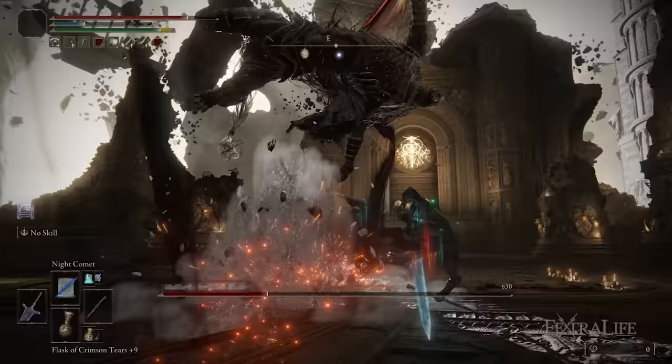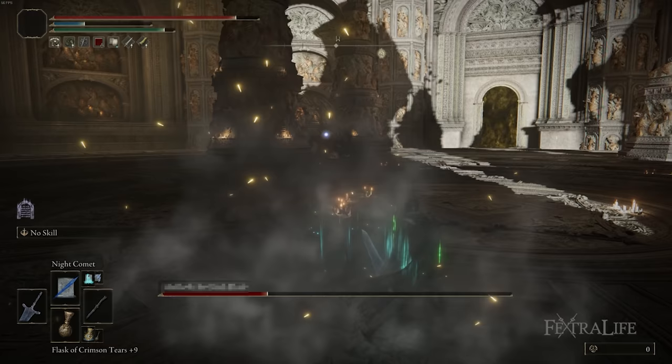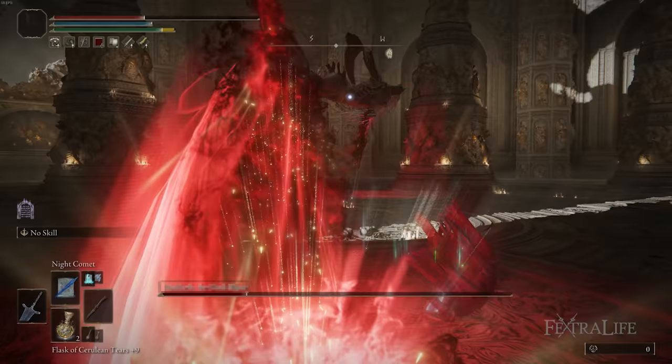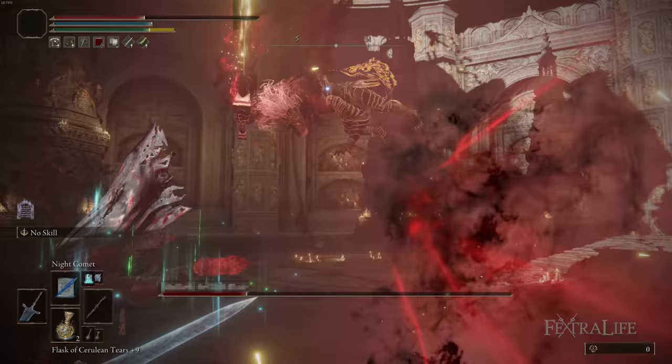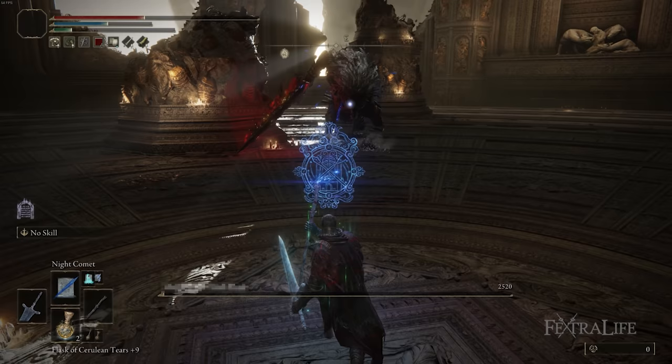Having the flexibility of doing jump attacks, regular attacks, L2s, or damage at range with Night Comet or Night Shard gives you a lot of options to handle many different situations. You can add other spells to this build too. You have 70 Intelligence with it, so it's going to hit really hard. You could add Loretta's Great Bow for even more range, although it's not going to perform as well as if you were using the Carrion Scepter since you're using the Staff of Loss. It'll still hit fairly hard and you can add other spells like that if you want.